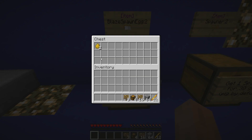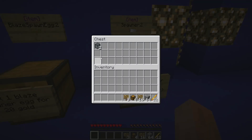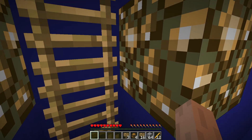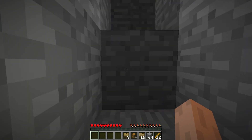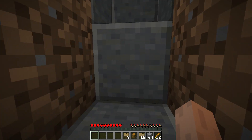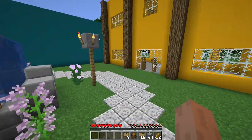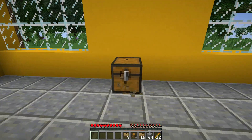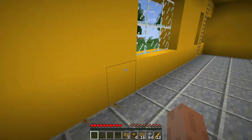Here are the signs I placed, and inside is the storage I have with the item I'm gonna sell. For this you're gonna need a sign, a chest, and the item that you want to sell. I'm just gonna pick a certain area where I'm gonna want to sell my item.